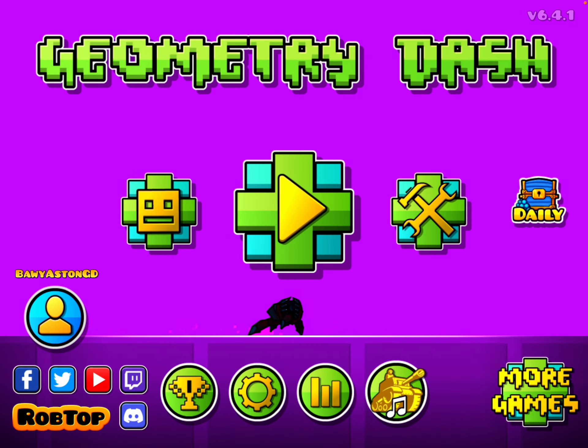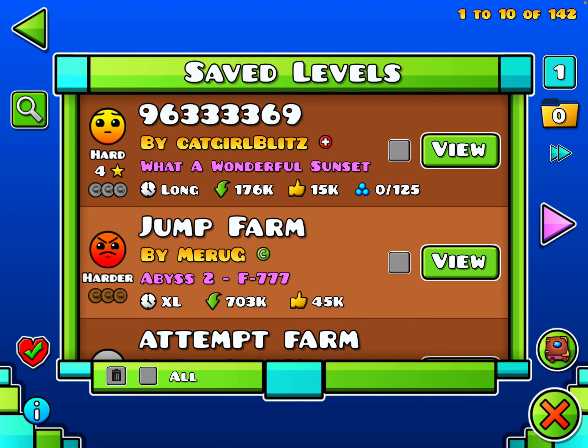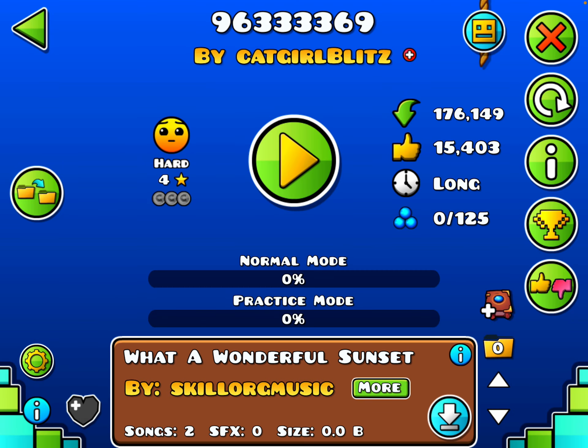What's up guys, today I'm showing you how to get lots of jumps and free icons in Geometry Dash 2. You're gonna have to go to this level called 96333369.